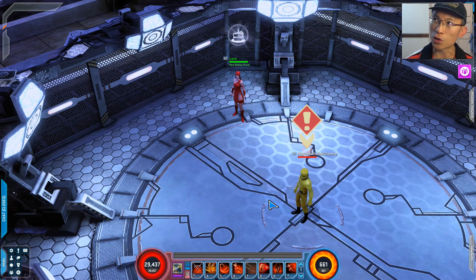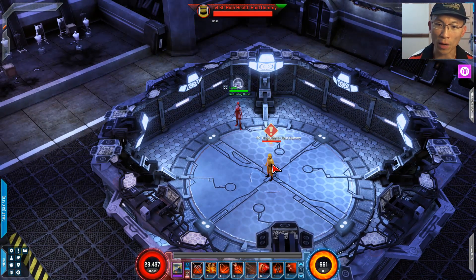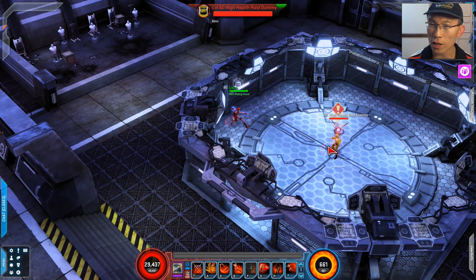On paper, you could build her to consume the Mark of Death with one power, then use another power that also consumes it to make things exciting. You can mark a mob for death and cycle powers that consume the mark, reapply, and repeat. But the problem is there are only a couple of powers that can do that, and only one is strong — the rest are very average. So the payoff for that build is not really there.